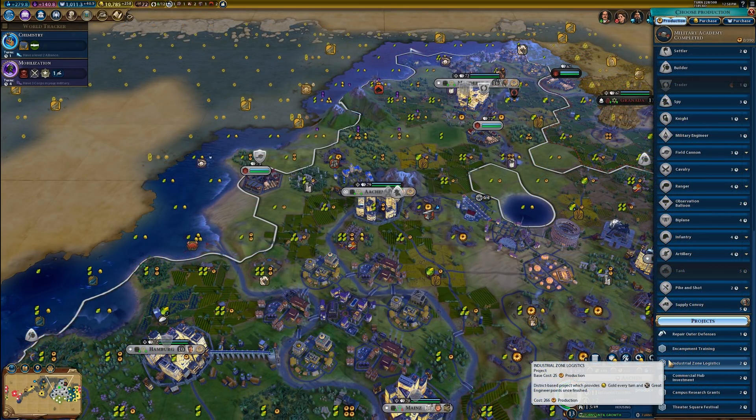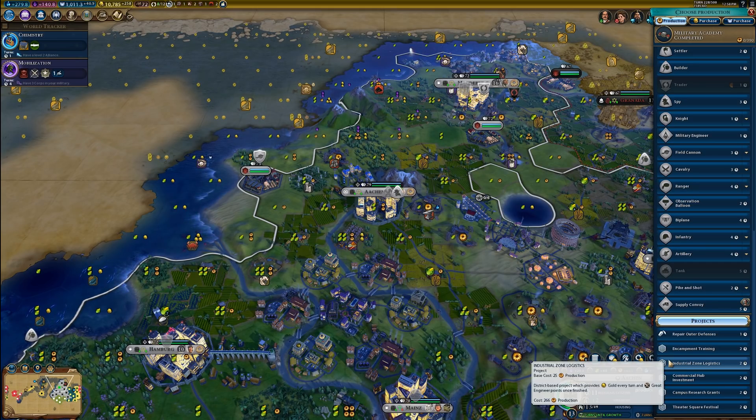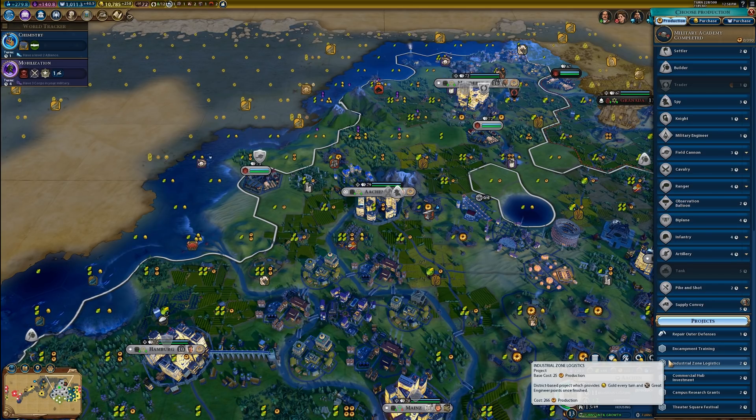The last thing I'd like to talk about is the Industrial Zone's district project: Industrial Zone Logistics. All it does is provide gold per turn and Great Engineer points once finished. It can actually be helpful if you really need gold or want those Great Engineer points — Great Engineers can be useful for building wonders or getting extra production. If you have a lot of units and your gold per turn is really terrible, running Industrial Zone Logistics can be moderately helpful, though I don't find myself running it too often.